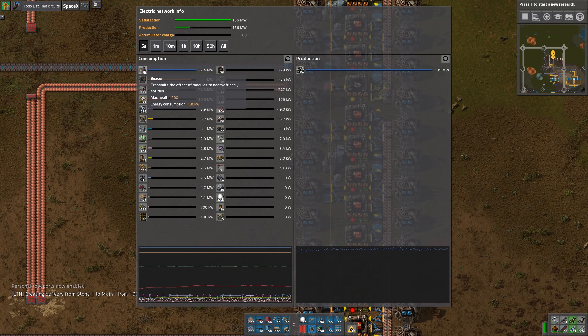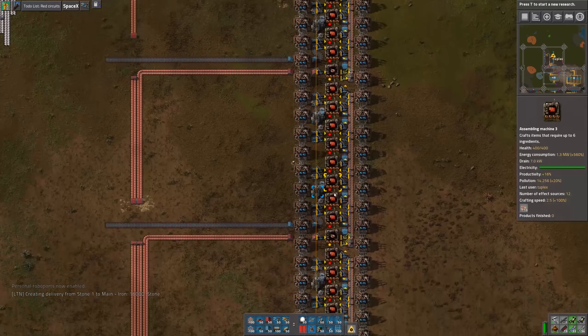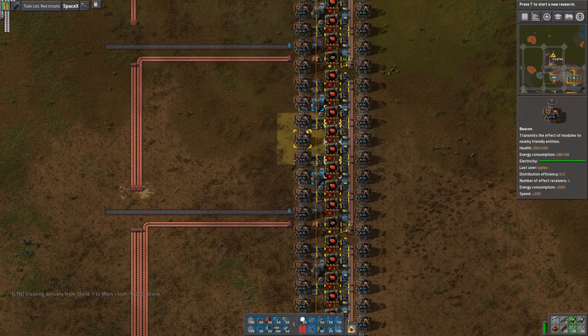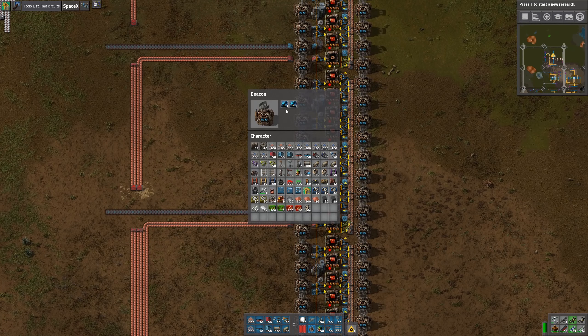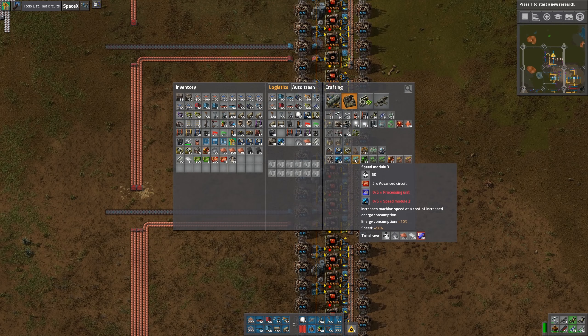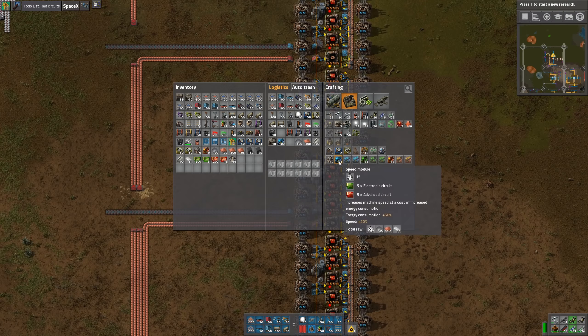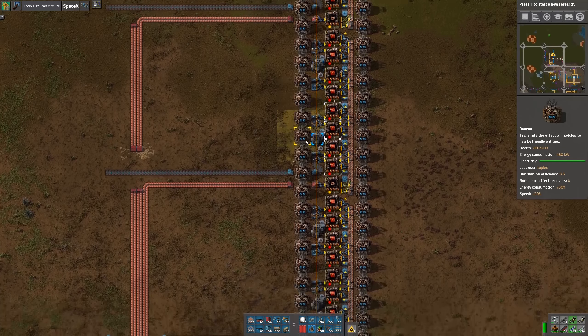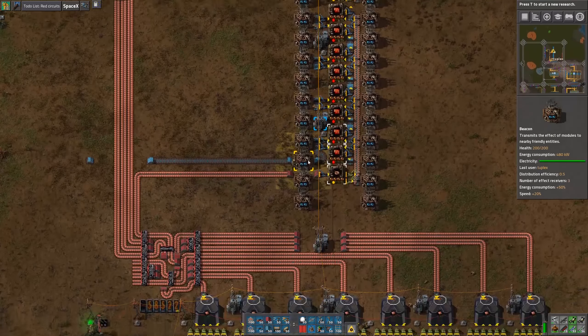You can see why we need a lot of power — because these beacons are now the largest consumer of electricity in the base, and we're only here in one area. We're only using level one modules. I think the level three modules have a larger energy penalty: it's 50% for the ones and 70% for the twos. So these use up a lot of energy.